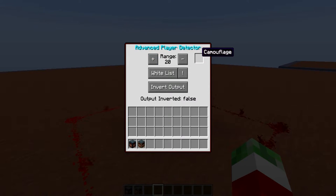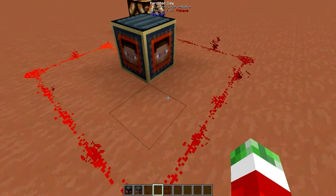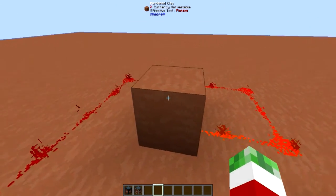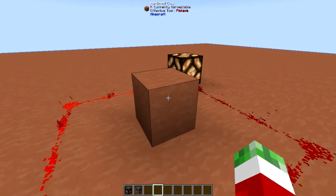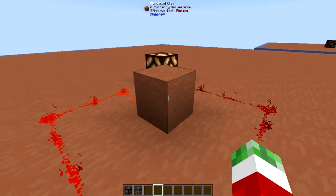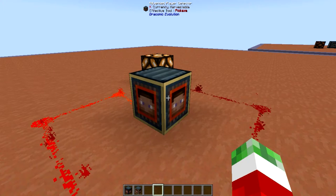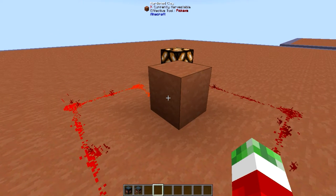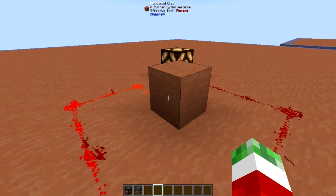Right here is a camouflage slot, which allows you to put any type of full block in it. Don't try to put stuff with NBT data in it, because that won't be accepted. But stuff like hardened clay, for example — just put it in there and the Player Detector will look like clay. And even in the tooltip, as you can see at the top, it will actually show that it is hardened clay and not the Player Detector. So this is awesome if you want to hide something in a floor, a ceiling, a wall, or pretty much wherever you want.